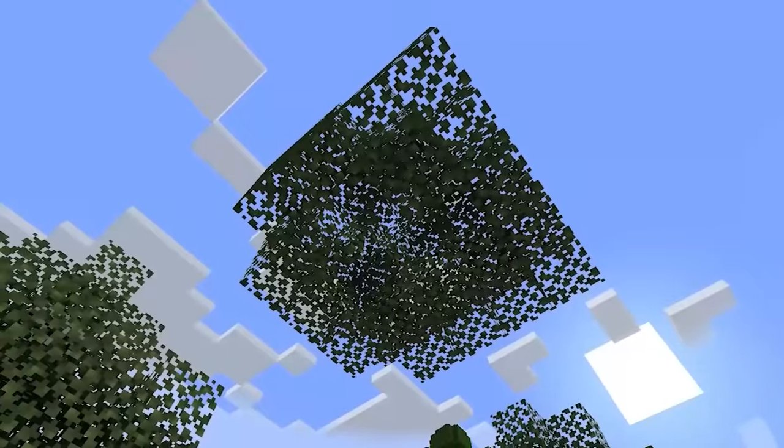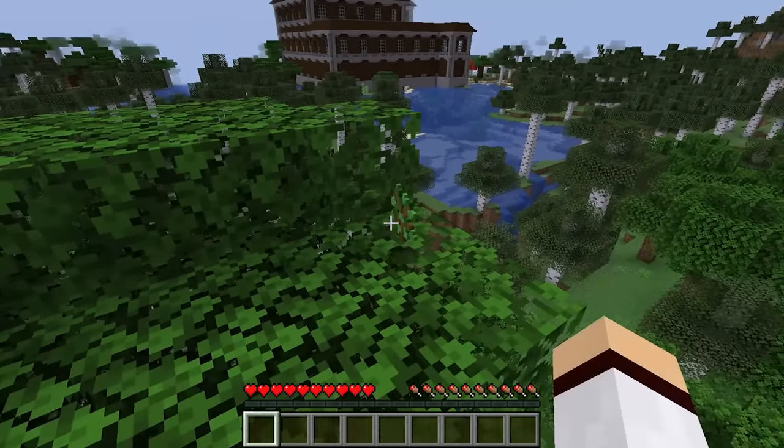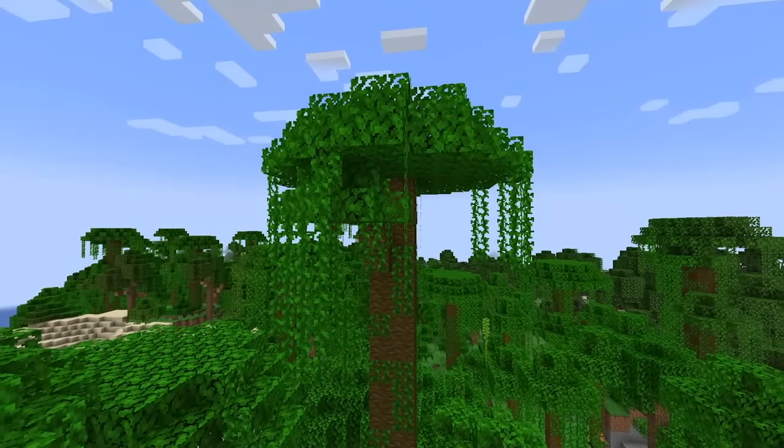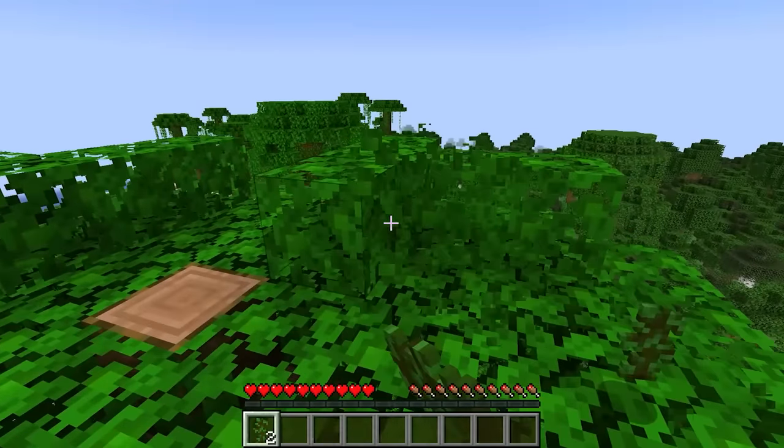When tree leaves decay in Minecraft, each tree type has a 5% chance to drop their sapling. However, this is not the case with jungle leaves, as jungle saplings have only a 2.5% chance to drop from their leaves.